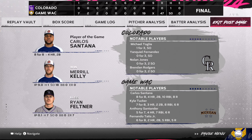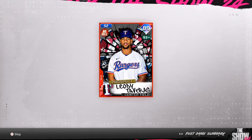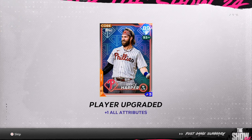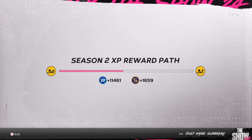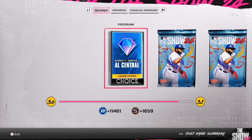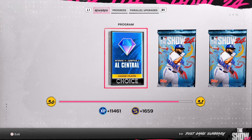You're going to get free XP, free stubs, and people are going to get upgraded. You can see parallel one in that first game, parallel four for him, parallel two for him, parallel four for him — cards that I really care about. 11,461 XP and we are unlocking free packs. Make sure anything over 58 stubs out of a pack, you are selling right away. Stubs is the name of the game. Every season you want to make sure that you have 150,000 plus stubs.